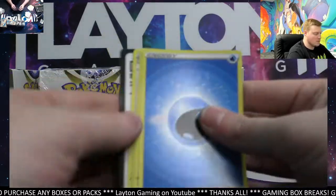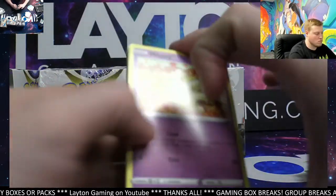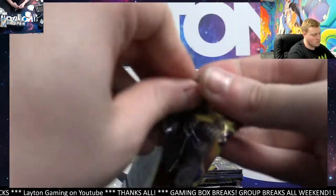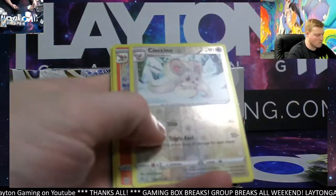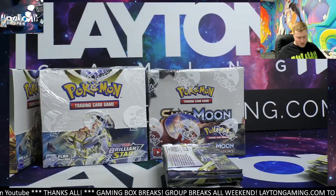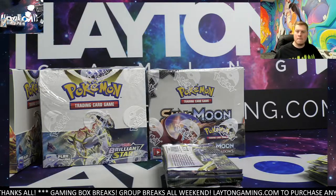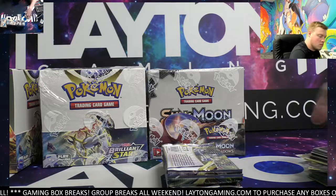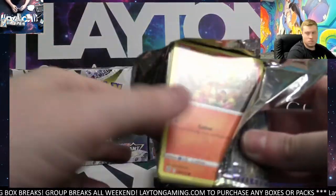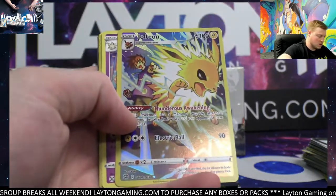Spiritomb and Clefable. Tornadus Monk. Senchat and Inferno Apollo. Need a nice Charizard here to close out the first box — need one, keep hunting. Got lots of packs to go. Jolteon there, Trainer Gallery hit. There you go, Justin — Alcremie behind us. Nice Trainer Gallery card on the Jolteon.